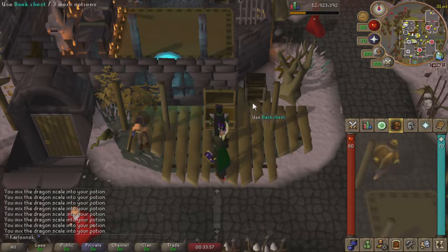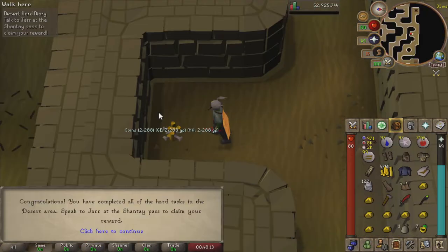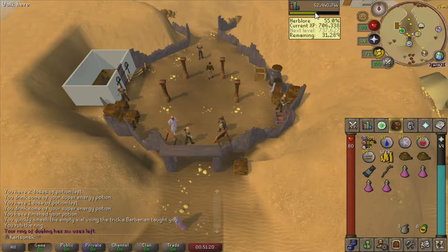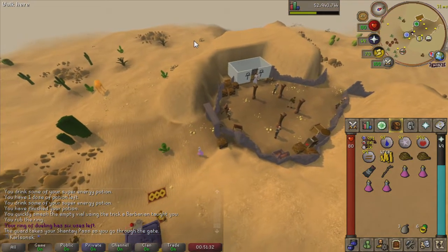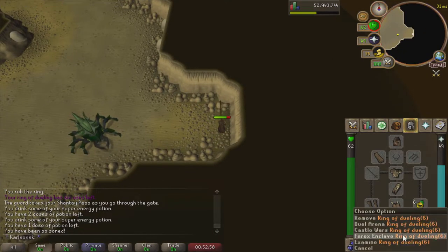Let's go ahead and do these Diaries now. I'm going to start with the Desert Diary because it's pretty easy to do, it'll only take me a few minutes. The hard Diary for the Desert has been completed. Let's actually claim the XP - you know, the reason why we actually did the Diary. 15k, not bad. While we're here, I'm going to go place those two ropes, and then let's get out of here.